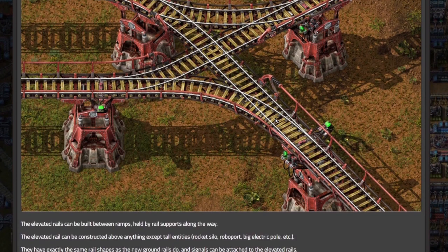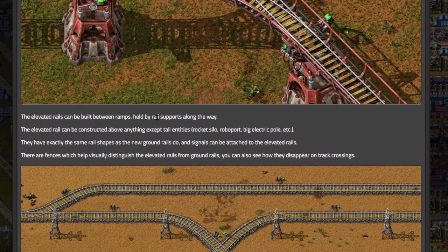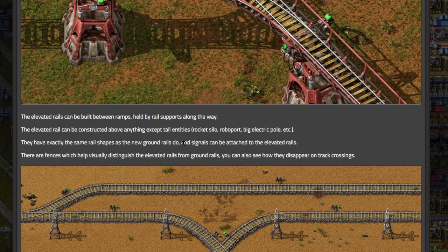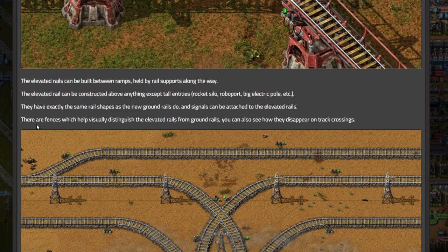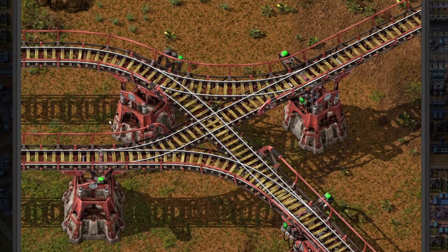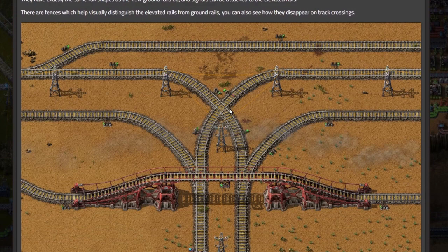The elevated rails can be built between ramps, held by rail supports along the way. The elevated rail can be constructed above anything except tall entities — rocket silo, roboport, big electric pole, etc. They have exactly the same rail shape as the new ground rails do, and signals can be attached to the elevated rails. There are also fences which help visually distinguish the elevated rails from ground rails. The rail also disappears at track crossings — pretty cool!